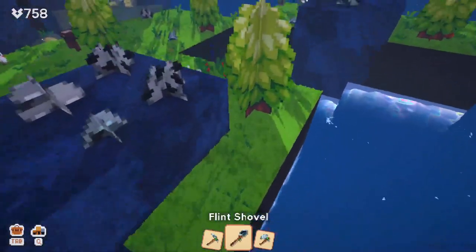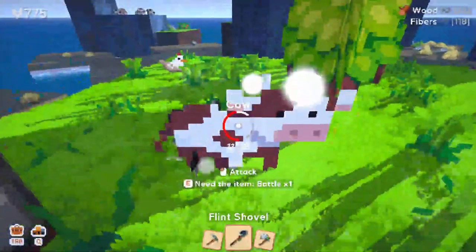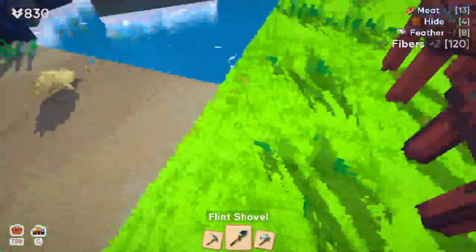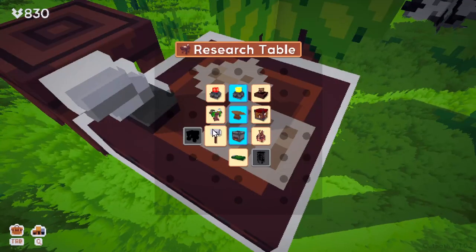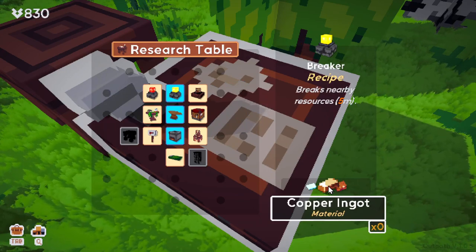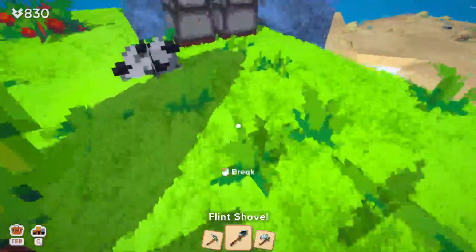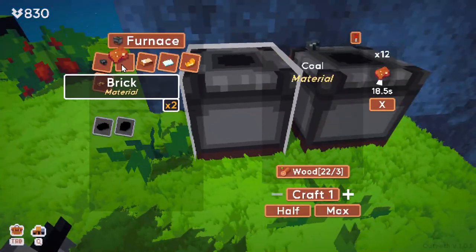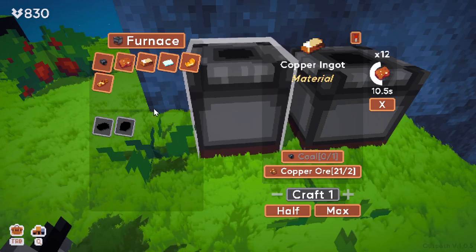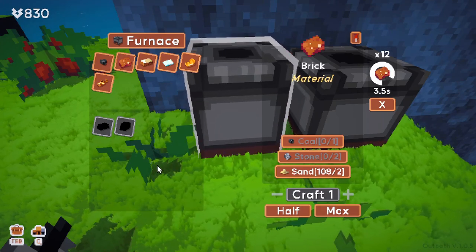Sometimes you don't get as many points as you'd like, but that's just the way it is. If you go too close — hi cow, bye cow! The breakers require bricks, copper ingots, and glass, so I better use my furnace. Let's do copper. I've only got one, I'm going to have to fix that pretty quickly. Don't have enough stone either, even though I just harvested a whole bunch.